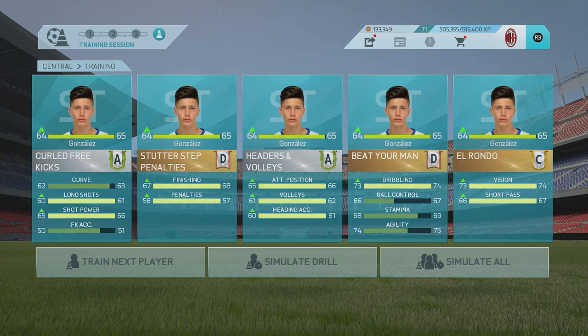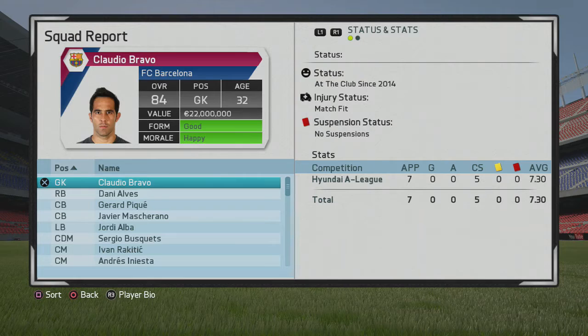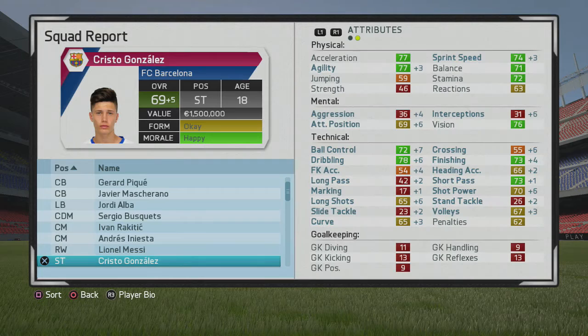In the Australian league in FIFA you start in September, so there are no transfers right away. After the third training he's gone up to 65 overall. I keep going until January — and here we are on the first of January 2016, still the first season. Cristo Gonzalez is now a 69 rated, gone up by five. He's worth 1.5 million euros.